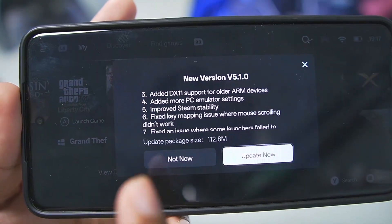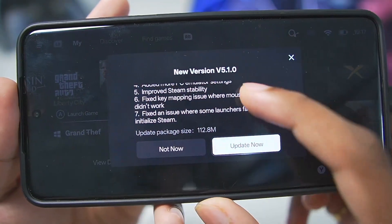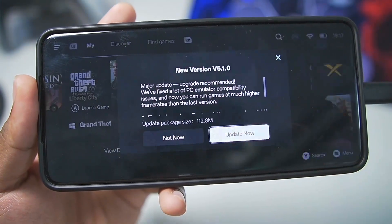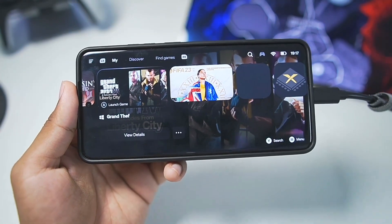Added more PC emulator settings, improved Steam stability, fixed key mapping issues, and fixed an issue where some launchers fail to initialize Steam. Let's go ahead and update it — in today's video we'll be seeing how well Gamehub emulator 5.1.0 works.